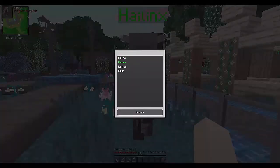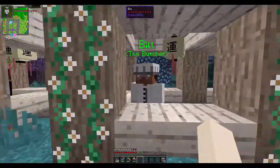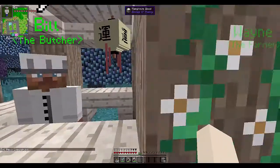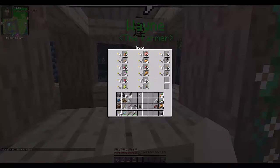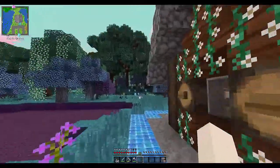That's the teleporter — you click on him and you can teleport anywhere that we've set waypoints up. Bill the butcher sells raw meat, leather, hide, and feathers. Then Wayne the farmer sells vegetables, fruit, wheat, sugar, and seeds. So we're gonna head on over to my house now.